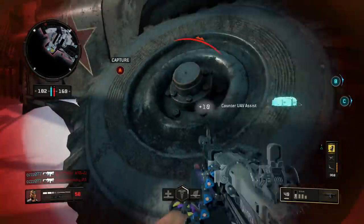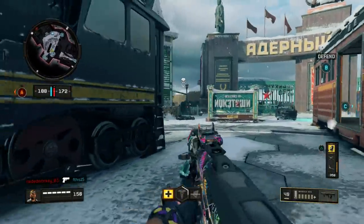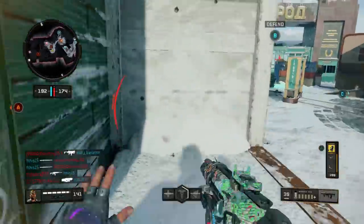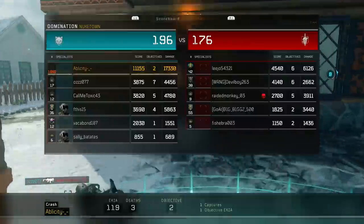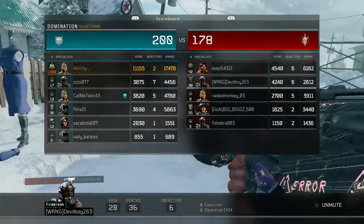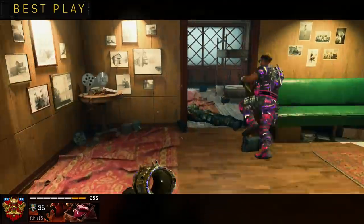No way I just clutched up the double nuke like that! No way. I played slow guys but you know what, we got the double nuke. Hopefully you guys enjoyed that gameplay. Well, we went 119 and 3 with the double nuke. I would have played more aggressive right there but they kept destroying my UAVs so it's kinda hard. Hopefully you guys enjoyed that gameplay — if you did, make sure you guys drop a like, subscribe if you're new, have a great day and I'm out guys, peace.